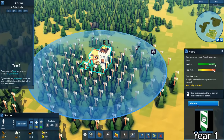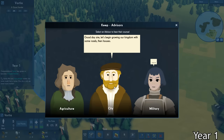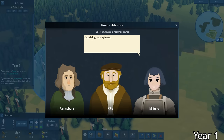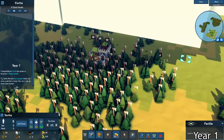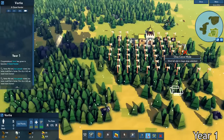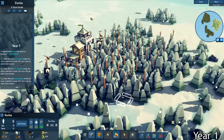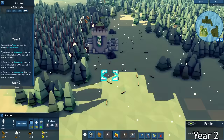Luckily, I didn't have to do everything alone. There were three different advisors that could advise me on what I needed to do. The first one talked about agriculture, the second one talked about city planning, and the third one talked about military strategies. The tree clearing was taking a long time, so I ordered my builders not to cut down as many, just so I could actually start building homes for them as it seemed like they were getting a little bit unhappy.